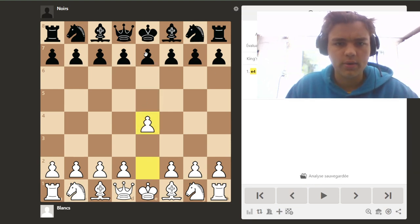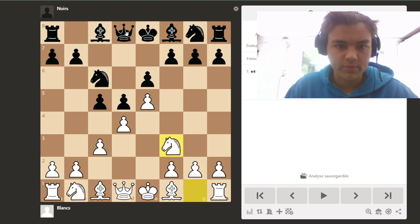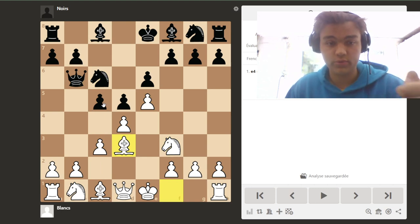This trap is in the French Defense advanced variation. It goes e5, then c5 — the main line — c3, Nc6, Nf3, Qb6, and now the trap is Bd3. If you already know this trap you can jump to the next opening trap.